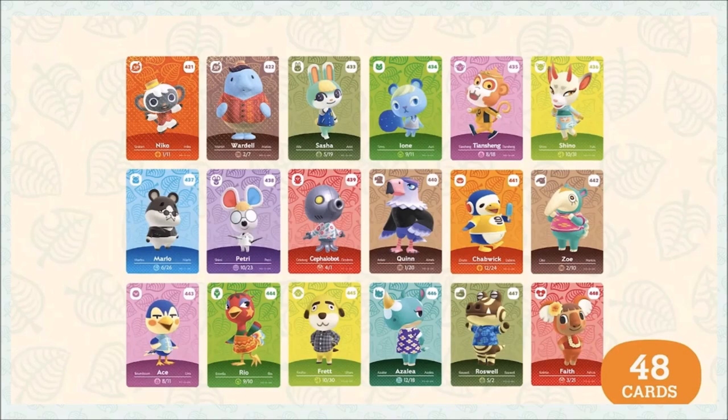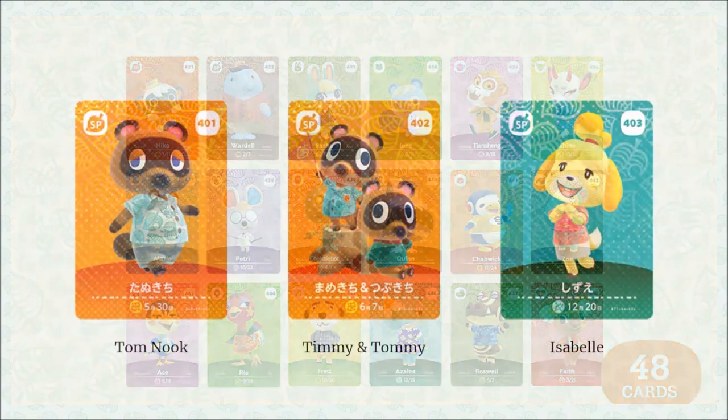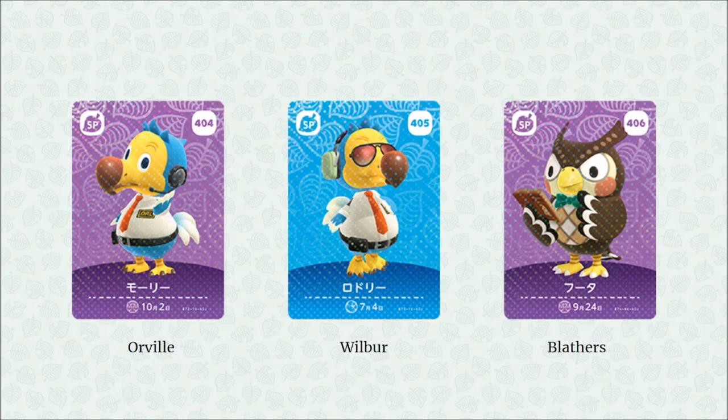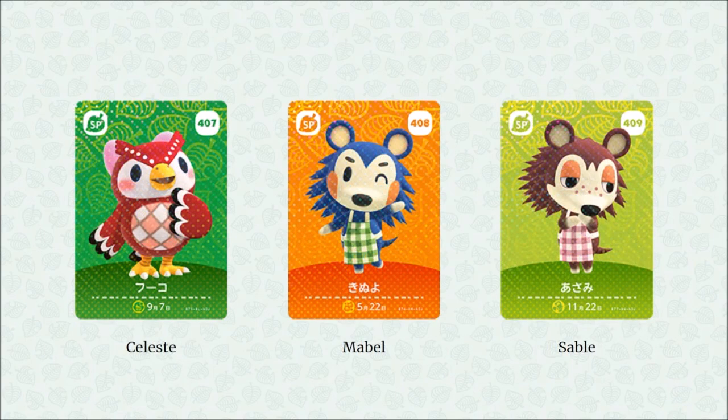We're going through all 48 cards in order — this is what the set looks like if you complete a binder. First up we have Tom Nook, Timmy and Tommy, and Isabelle in their island attire. Next up we have Orville, Wilbur, and Blathers. One thing to note: all the cards have that New Horizons leaf pattern background, which is really cool.